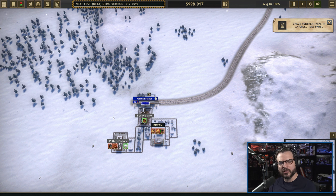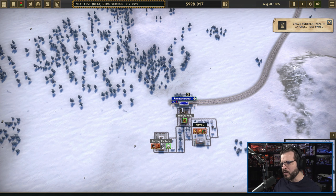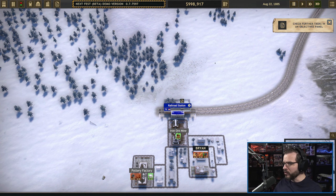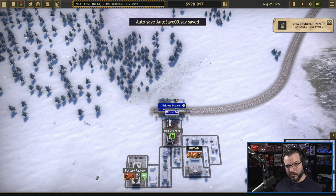Hello, this is Bro and welcome back to another episode of our let's try for Railroad Corporation 2. This is the demo available from Next Fest, and it's only going to be out for about a week, so we're trying to play as much as we can to get a good handle on what the game is going to look like. Then we'll be eagerly waiting for the full release before the end of the year.